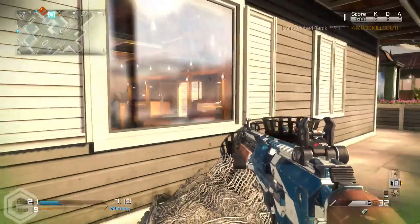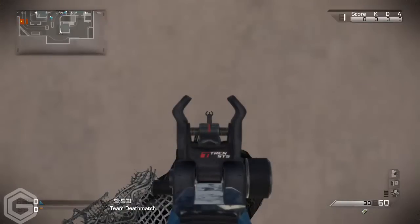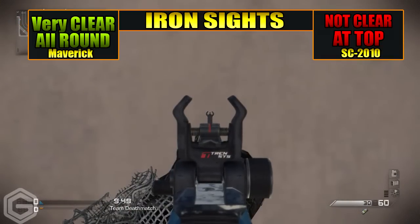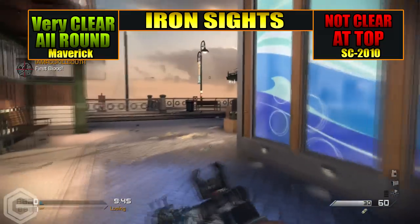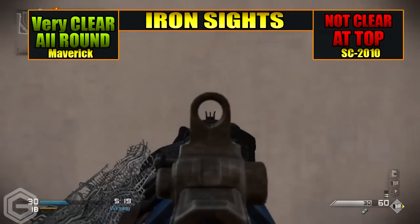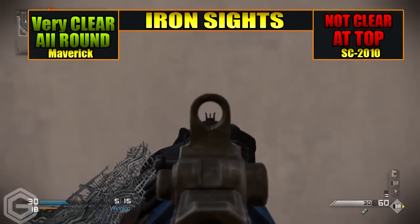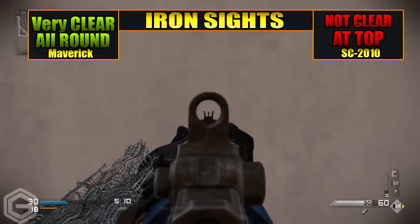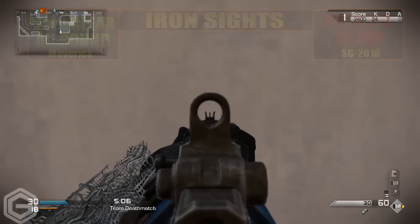Moving over to the iron sights between the Maverick and the SC-2010, as you guys can see, I find the Maverick quite clear all round within the iron sights. Even though it's got an annoying little metal bit on the left and right side, I find it quite clear. Whereas the SC-2010 is kind of another story — I find this weapon does not have the clearest iron sights. That little circle ring at the top makes the iron sights quite small and annoying to look through.